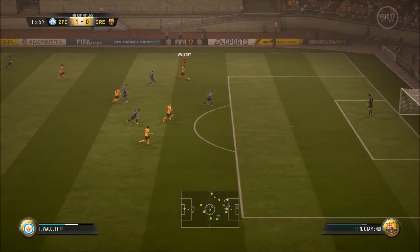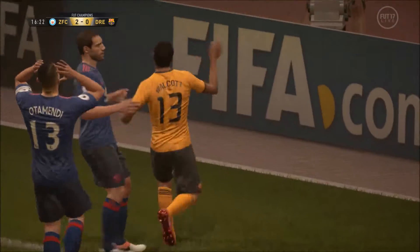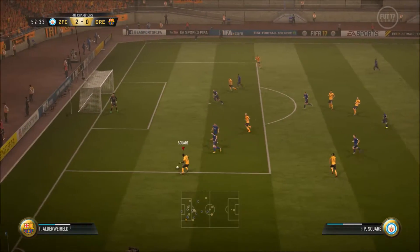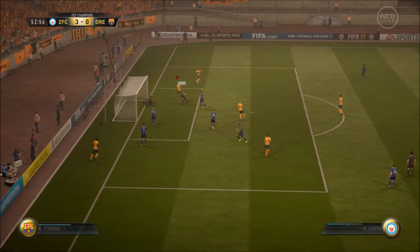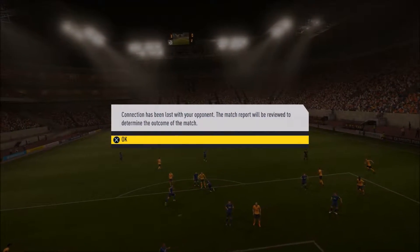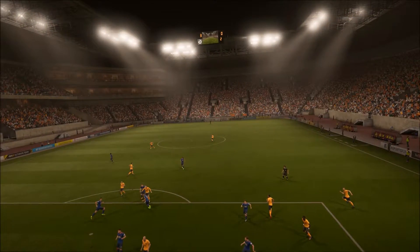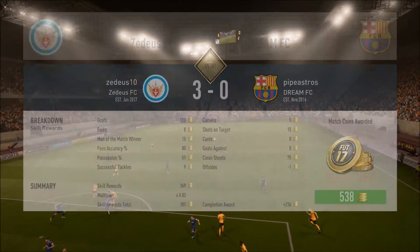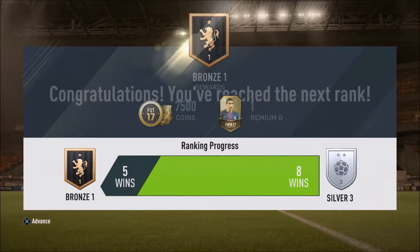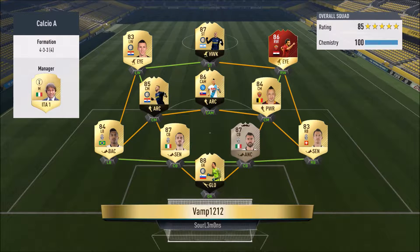Now corners are definitely harder to score. You can kind of get lucky if you play it near post — once in a while you'll score directly from a header, but it doesn't happen very often. I recommend using a short corner and then either put a cross in with the guy that comes short, or dribble in and try to play a ball across the box — as we get our eighth win there from a rage quit.